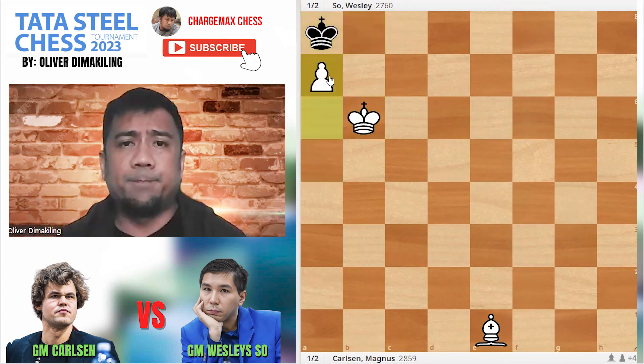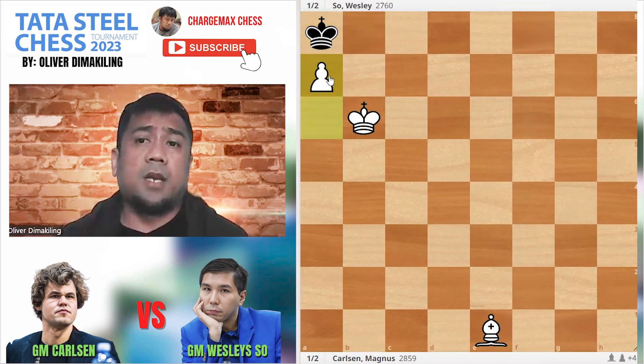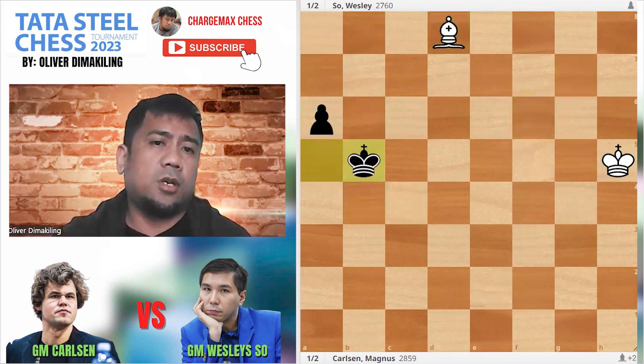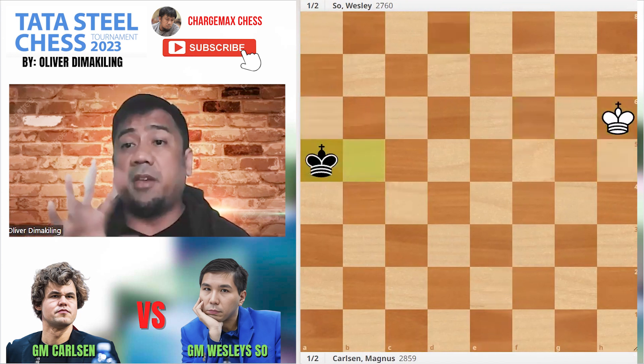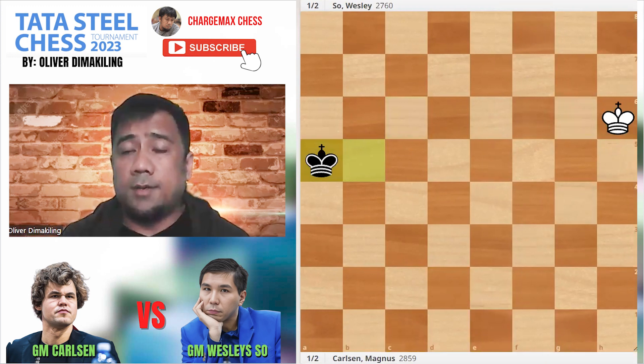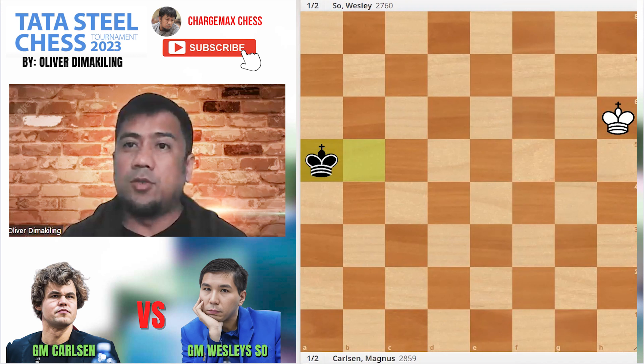That was a nice hold by Wesley. The game ended with Kb4, Bc4 and bare kings. So it was a draw. Magnus's title hopes are probably doomed with this draw.